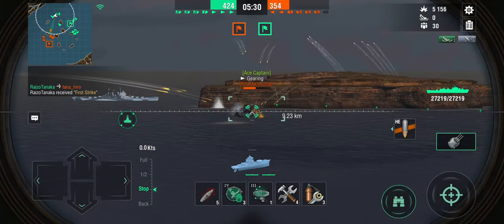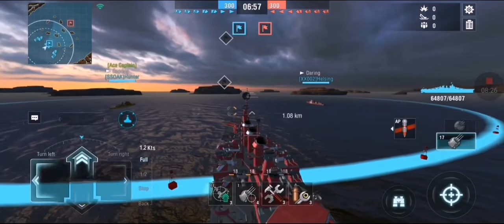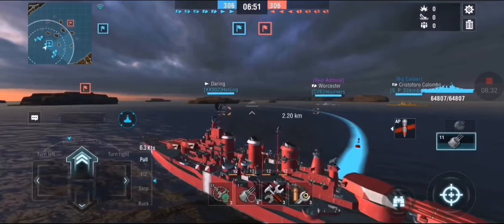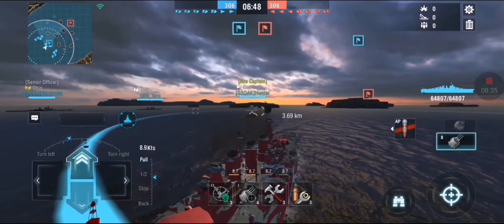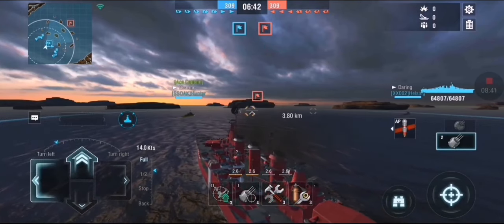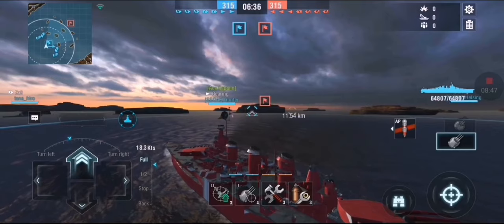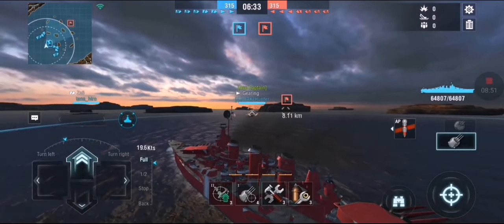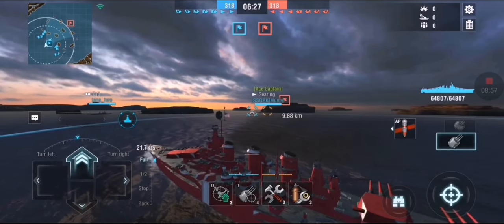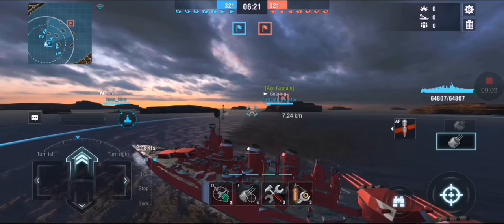Now let's switch over to the Vermont's perspective. Here we have Man of Fire starting out doing Vermont things — in the Vermont, you have to have what somebody in the comments once described as firing discipline. I really like that description, because you don't have too many salvos but they hit really hard, which means you have to make sure you're not wasting them. So he's taking a back row firing position, which is a good position to be in in the Vermont, especially with three enemy destroyers, and letting the friendly team do the scouting.